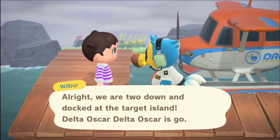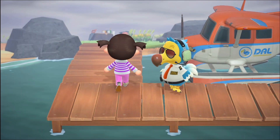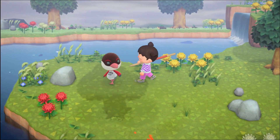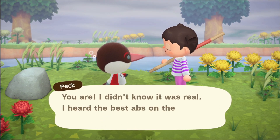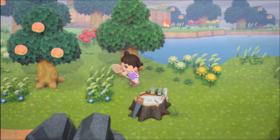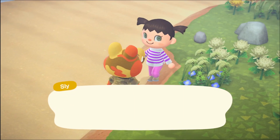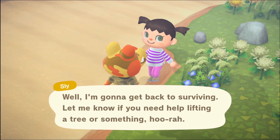Okay, here we are on island number one. Wilbur is here with us. Let's go see who we can find — oh, there they are already. Who is that? I'm not sure... hey Peck! Cool. Island number two — there's a campfire but the villager is hiding. I think this is Sly. Yes — survival training, they're so dramatic. Let me get back to surviving!